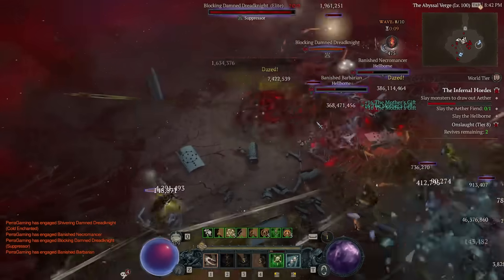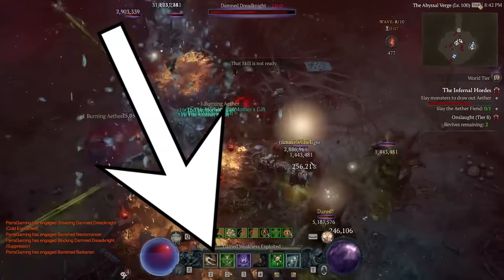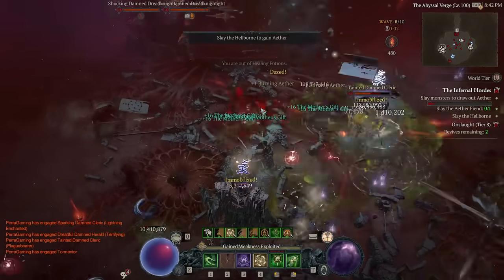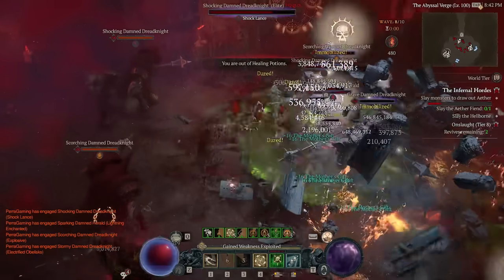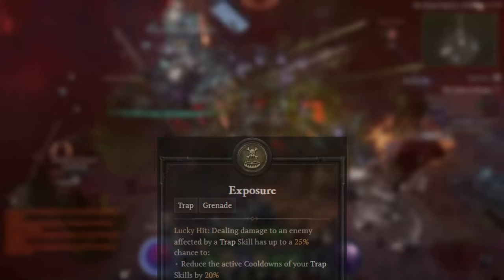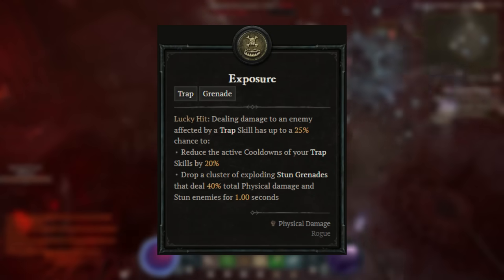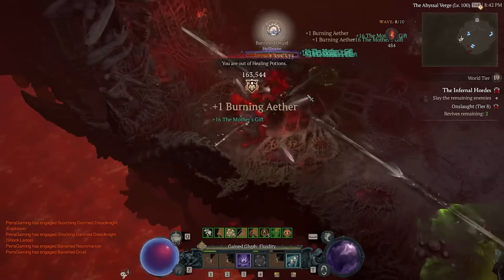Starting us off, we have Shadow Step. This is used for mobility and Unstoppable, and in this build, this is the only mobility you'll need. We're rocking Exposure, which means we'll constantly keep resetting our cooldowns - Shadow Step included - and have a lot of mobility.